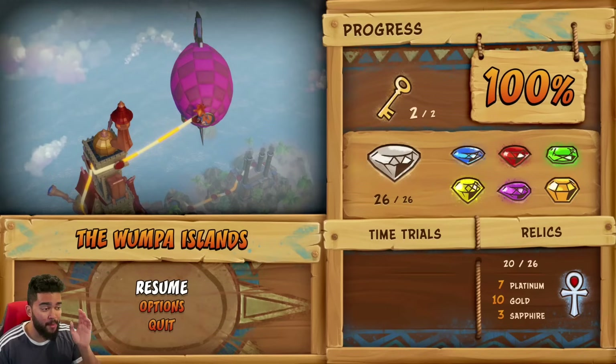Honestly though, failing right there made me more confident — I knew I could do it. Oh no... Oh. 102, that's good enough right? Oh my god, I think I did it! I need to see that Platinum — get my name out of here, I need to see that Platinum. The Intrepid Crash Bandicoot! We did it! I got that level done quicker than Sunset Vista — Sunset Vista took me hours.